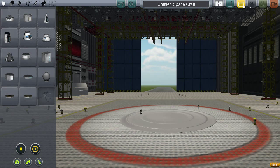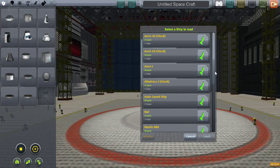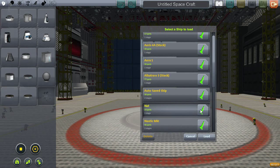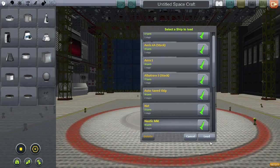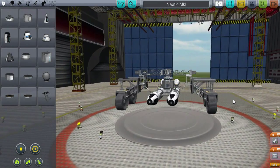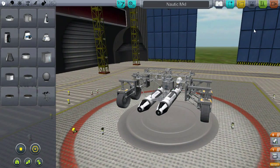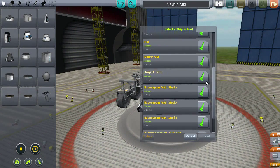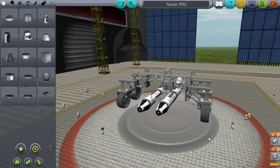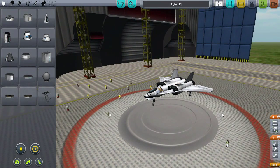Which is a little sad considering my brother is actually a flight instructor — you'd think I'd have picked up something along the way. Right now the only thing I've used the space plane hangar for was to build our boat. Today I decided to jump in and make the XA-01. I don't know why I called it that but it felt right.